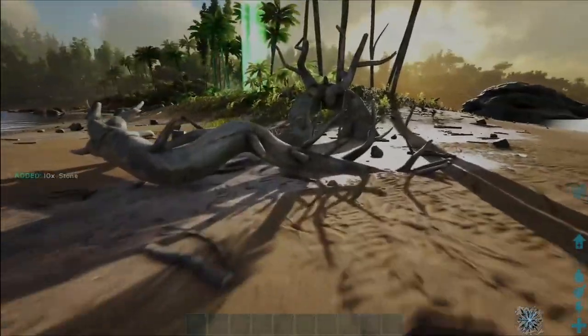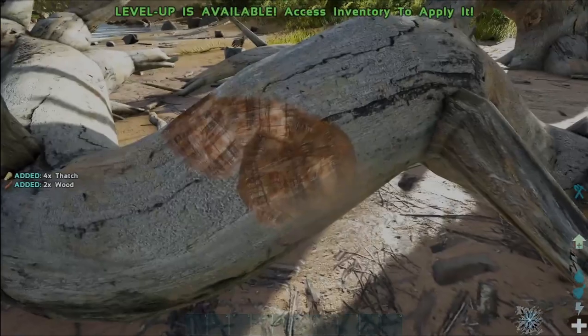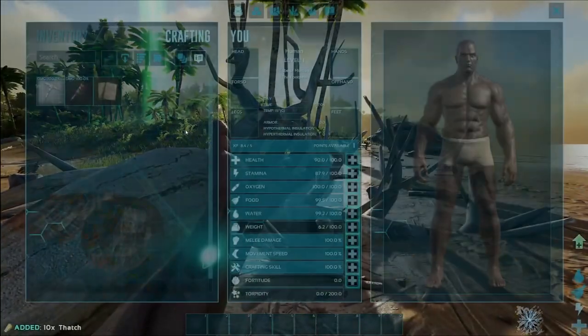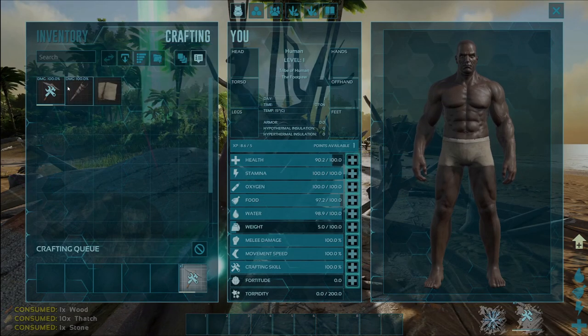10 rocks — something like that, that'll be absolutely fine. We're going to grab some thatch and some wood — a couple bits of wood, a couple bits of thatch. And we're going to craft up our first tool, which is the stone pick.